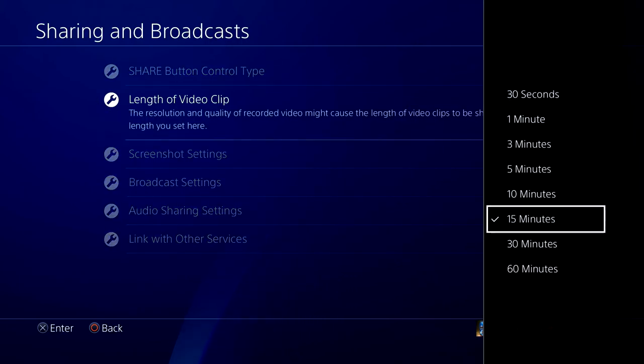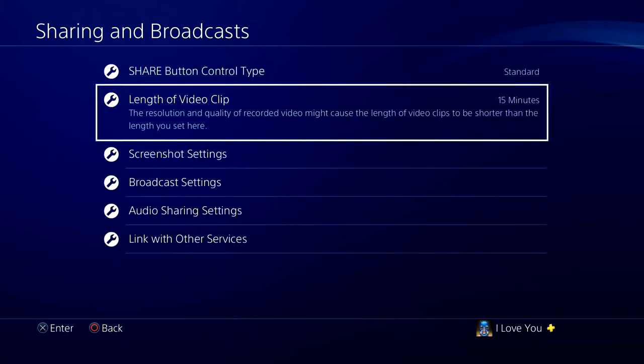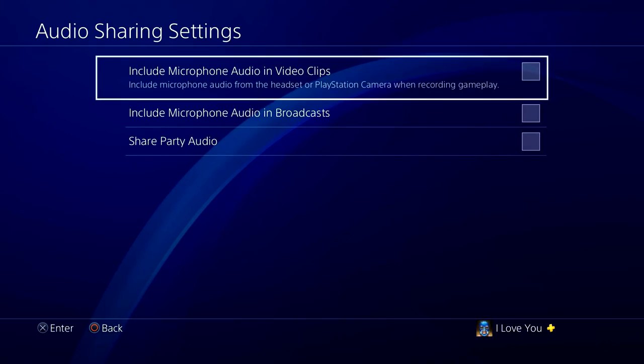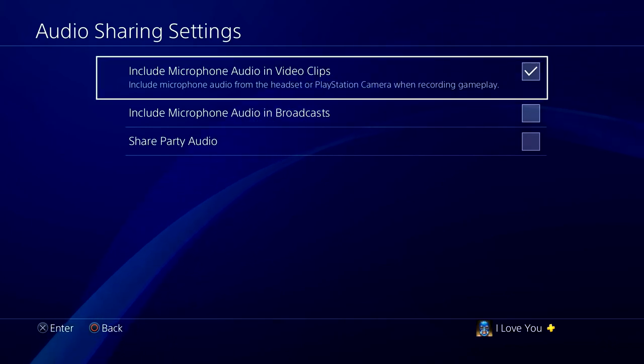All you really need to focus on is 'Length of Video Clip.' If you want to upload a long video, you can record up to 60 minutes, which is great. Then go to 'Audio Sharing Settings' — if you want to record your microphone along with the gameplay, just check that option.